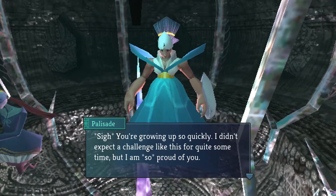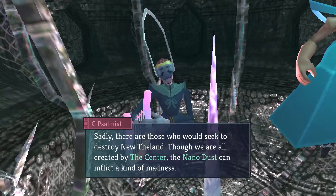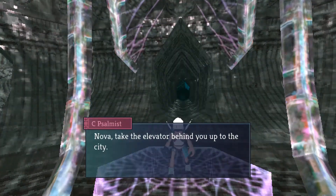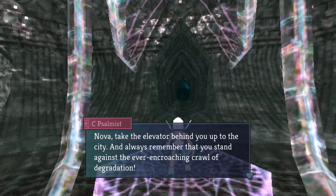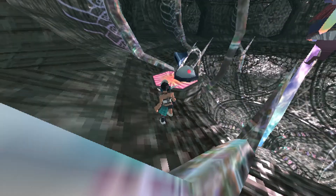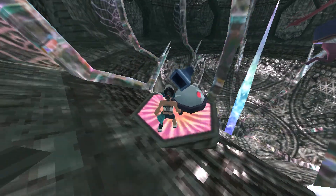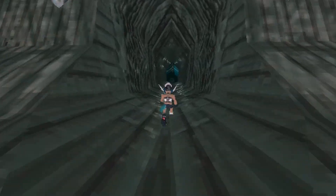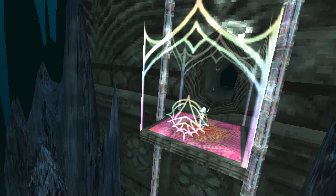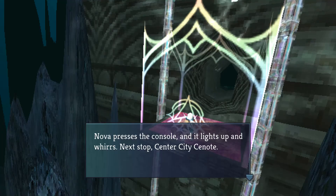'You're growing up so quickly. I didn't expect a challenge like this for quite some time, but I'm so proud of you. Sadly, there are those who would seek to destroy New Zealand. The Nano Dust can inflict a kind of madness. Now perhaps you can see the urgency of your mission. Nova, take the elevator behind you up to the city, and always remember that you can stand against the ever-encroaching crawl of degradation.' That's the lower dust drop — Palisade will show me how to use it soon. Take the elevator outside.